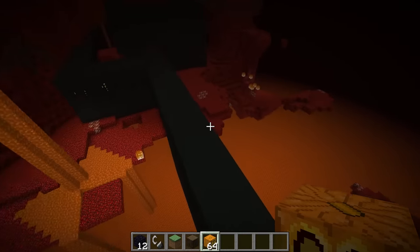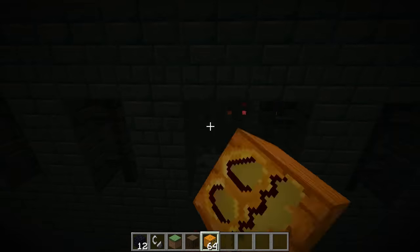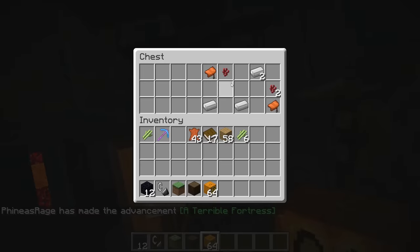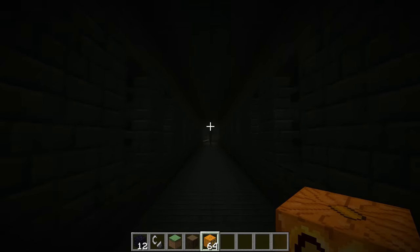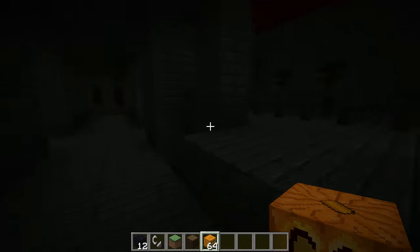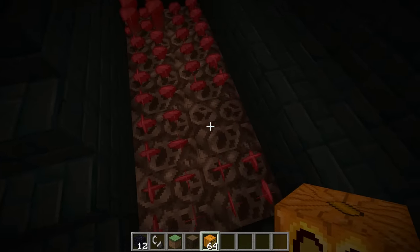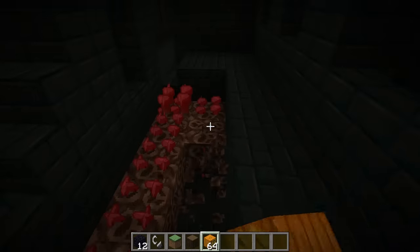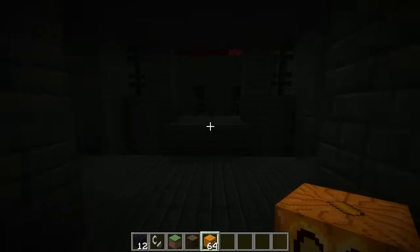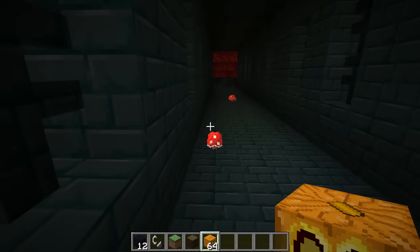There's another fortress — found it right there. There are treasure chests in the Nether Fortress, which is cool. You need to get a lot of Netherwart, and be very careful of blazes because they're super dangerous. Once you get blaze rods and blaze powder, you can make potions and Eyes of Ender — that's the most important part. Remember to get some soul sand too, because you need that to plant Netherwart. Grab a bunch of Netherwart and soul sand and take them home. I didn't mark my way back, so now I'm lost — always mark your way.